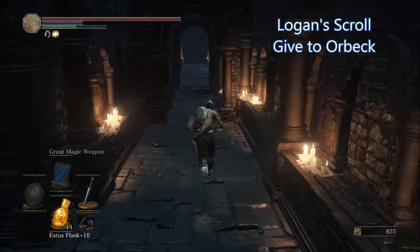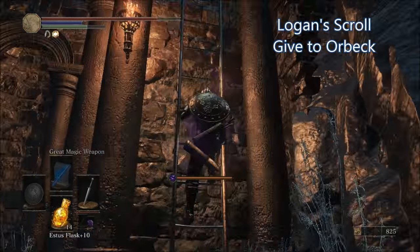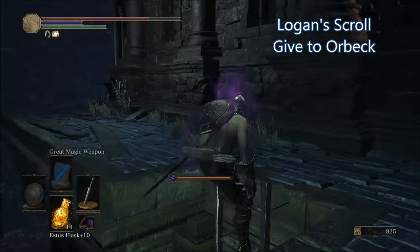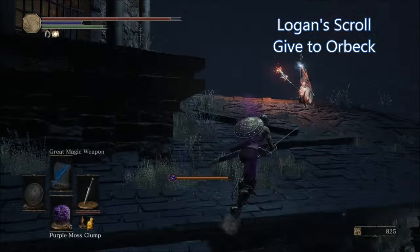To get Logan's Scroll, start off in the Profaned Capital, drop down and head through the hole in the wall, then progress towards the bridge located to your left where you will enter a hallway. There will be a hole in the hallway — drop down into there, then climb the ladder in that room to reach the roof where you will fight an enemy who will drop Logan's Scroll.